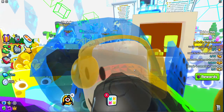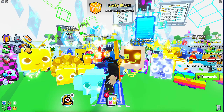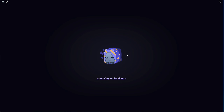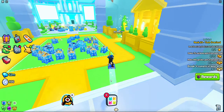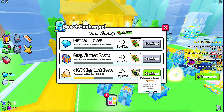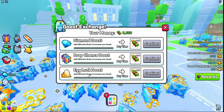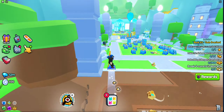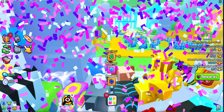In this video we're going to get millionaire bucks as fast as possible in Pet Simulator 99. When you come to millionaire world, you come over here to this machine where you use your millionaire bucks. You can increase this which can give you a hundred percent extra luck with eggs. I'm going to do that instead of diamond boost because if I hatch a huge pet, that would be worth more than just a few million diamonds.